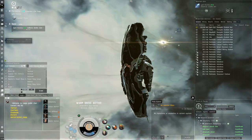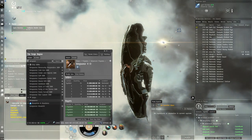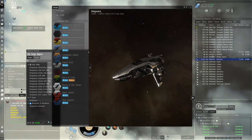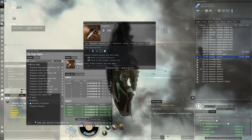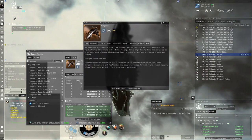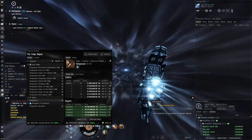Some ships have it as their natural color scheme, like the Vengeance, because it was a ship designed by Khanid Innovation. Interestingly, the Vengeance is actually a pretty cheap ship - I didn't know it was a Khanid Innovation ship.